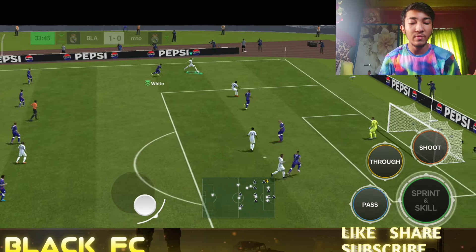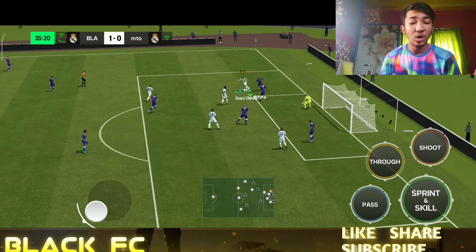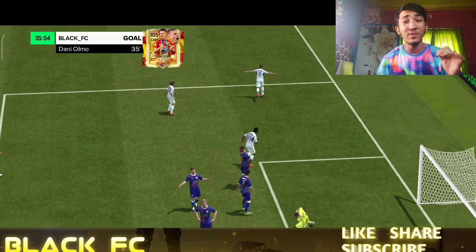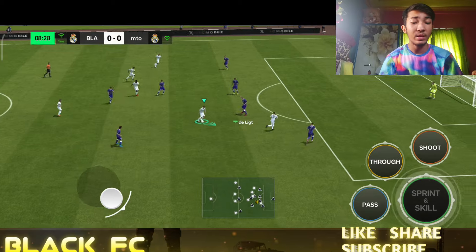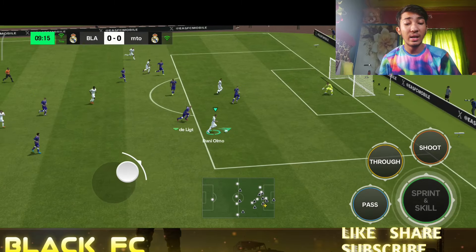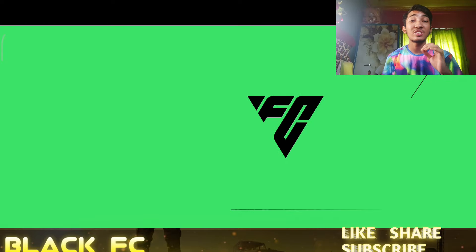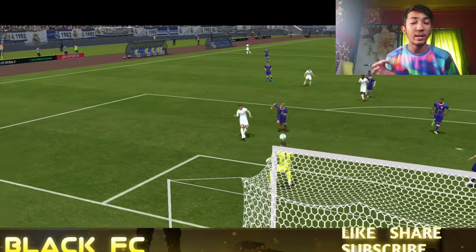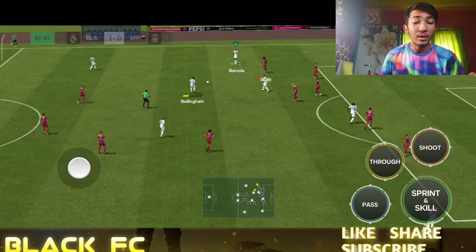Now let's get into the gameplay. Danny Olmo gets the ball, opens up with a fake shot, does a small little turn, another fake shot, takes the shot — a beautiful goal by Danny Olmo. His dribbling feels really smooth. He gets the pass again, does a heel-to-heel, another fake shot, dribbles past everybody — brilliant dribbling, fake shot, lane change, takes the finish. Beautiful goal!